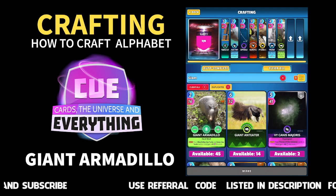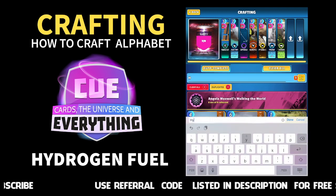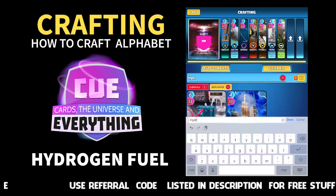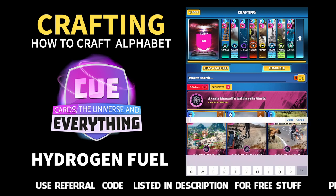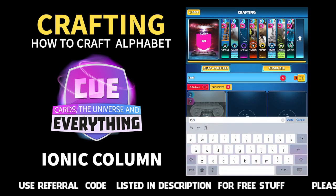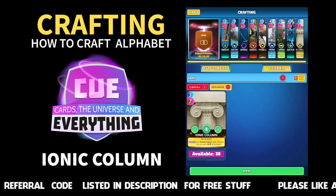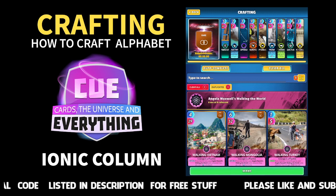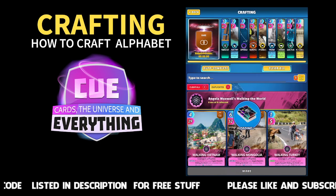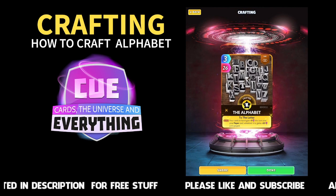So one Giant Armadillo goes in. The last two cards you want are Hydrogen Fuel Cell — again, you've probably got loads of these, 46 if anybody wants one — and the last one is Ionic Column, a history card. So that's all the ingredients. Put them in in that order from A to I and then let's make this card.